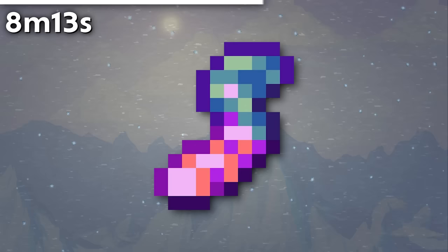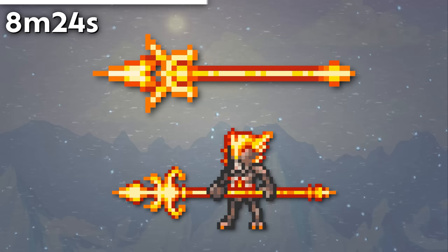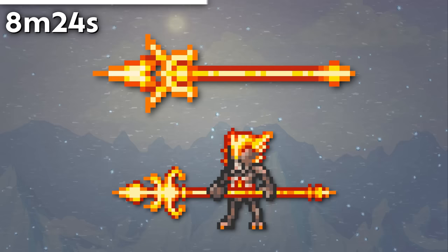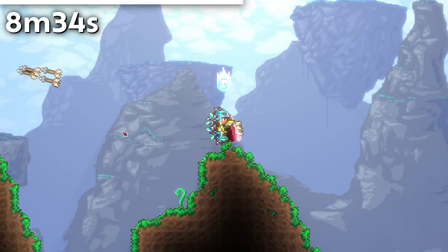The Gummy Worm item obtained from dropping a Gold Worm in the Shimmer seems to come in two flavors — presumably Cherry and Blue Raspberry. The Chlorophyte Shotbow has three barrels, but sometimes only shoots two arrows. The Daybreak is slightly different from the Draconian Spear in shape. The weapon that fires most arrows per second is actually not the Tsunami, but the Phantasm — it fires 3.33 times per second instead of 2.5.